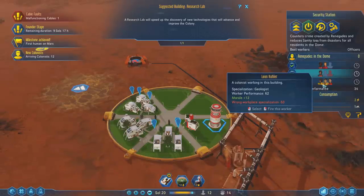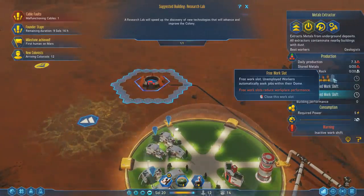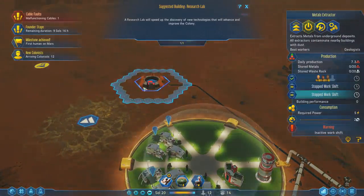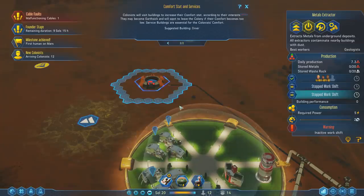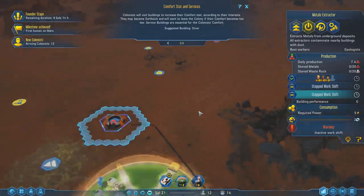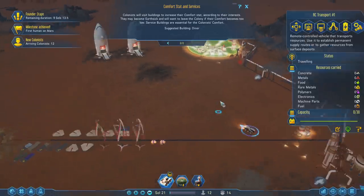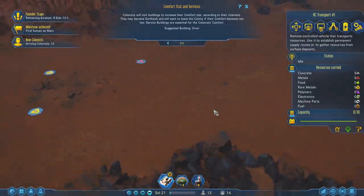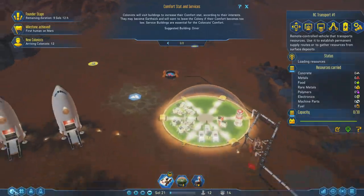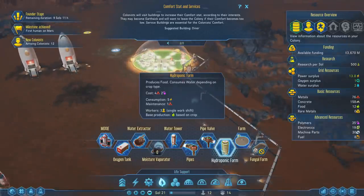I take the geologists off the security station — I'm okay with having officers there. I assume they fill in with jobs they want to do. We have medical staff, but we have geologists working as medics — I don't think that's going to help very much. It looks like they autofill to a certain level. As soon as the mine is up and running, we just need more people over here. That's going to be producing 7.3 metal per soul — not a lot, but better than just mining random surface rocks.